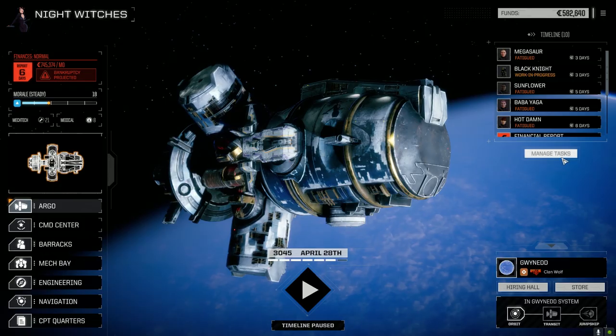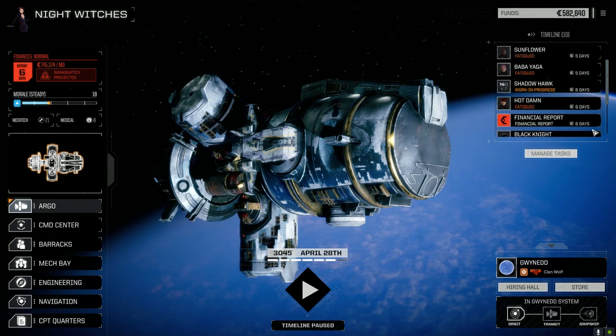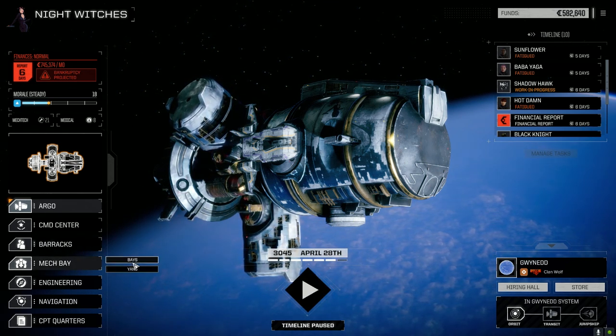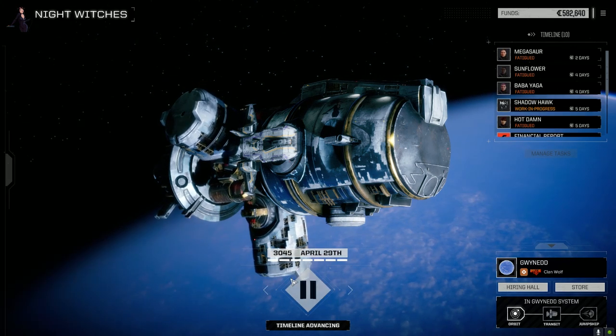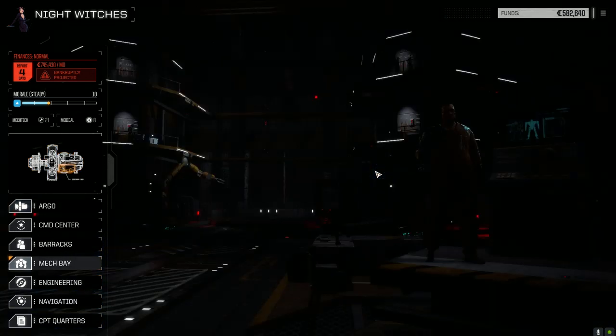A few things change hands - 50,000 C-bills, 11 days. Let's hope it's not really 11 days. ShadowHawk back in 6, 5, 6, 7 days total. Financial report in 6 days. We've got the Griffin and mech bays already ready to go. Pause - damn it. That would be three more days, how many do we have left? Four. Let's manage this properly.